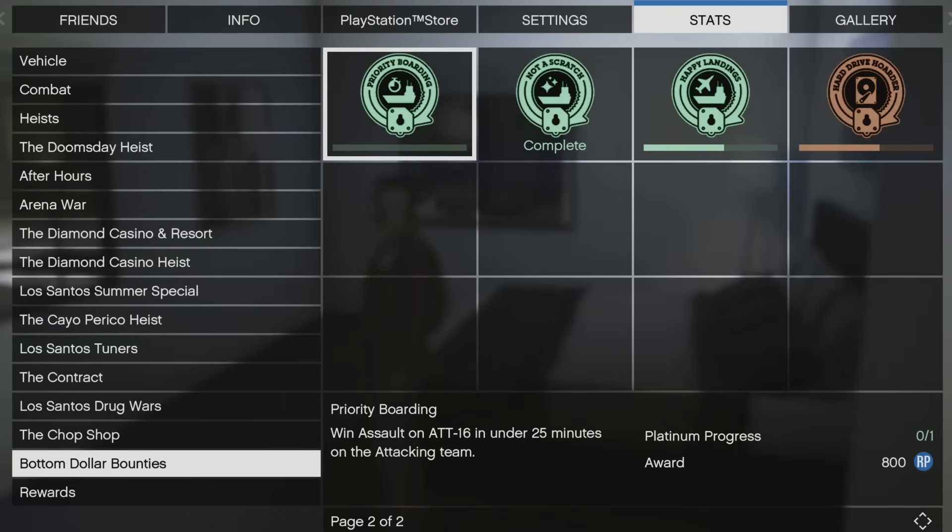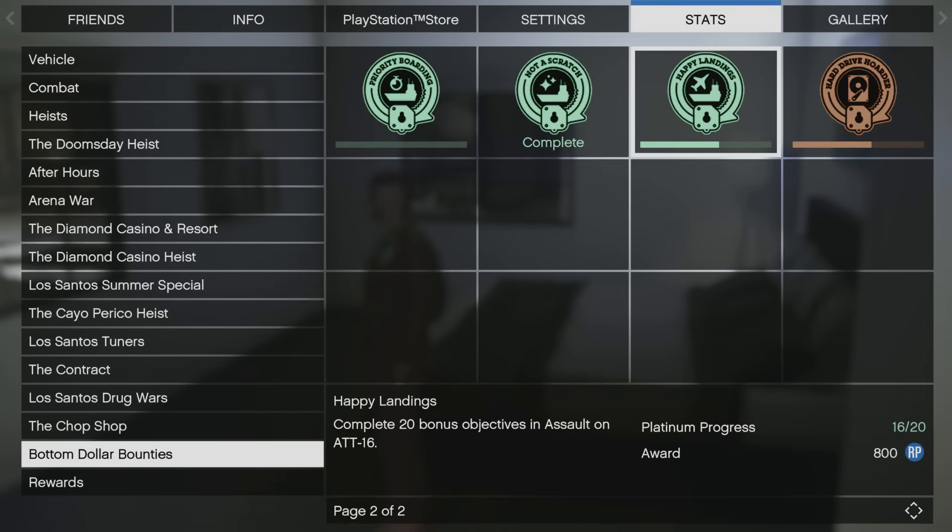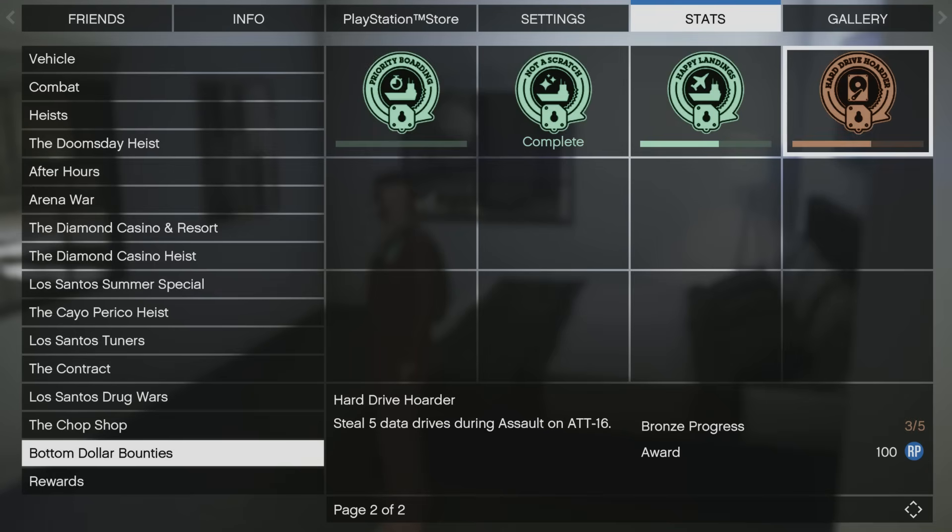There are also new awards to unlock. Priority Boarding requires winning Assault on ATT 16 in under 25 minutes as the attacking team. Not a Scratch requires winning without any parts of the aircraft carrier being destroyed — basically defend all stages before the carrier. Happy Landings requires completing 20 bonus objectives. Hard Drive Hoarder has bronze, silver, gold, and platinum tiers. Make sure you knock out those awards for the extra cash.